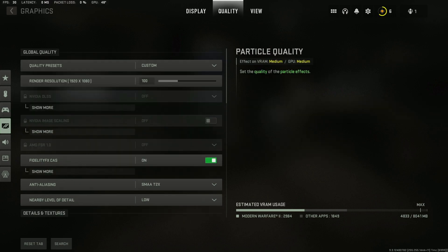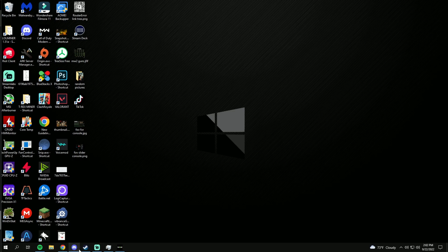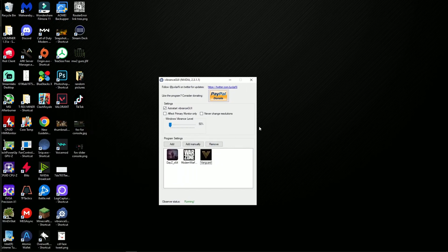Another thing you can do if you're having trouble seeing people is turn up your vibrance. What I use for this is a program called Vibrance GUI. It's a little program that ups your vibrance for the game only, instead of your whole monitor.